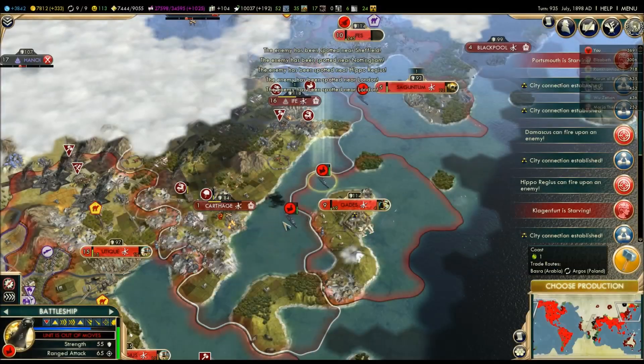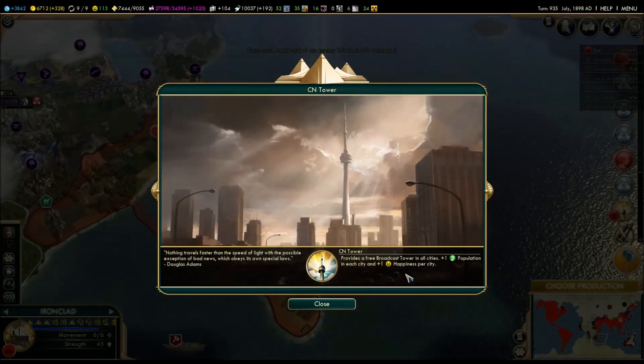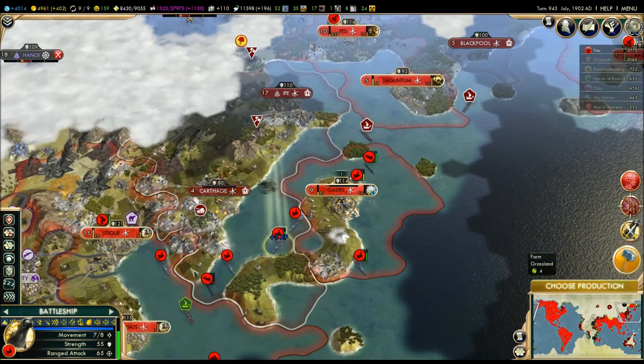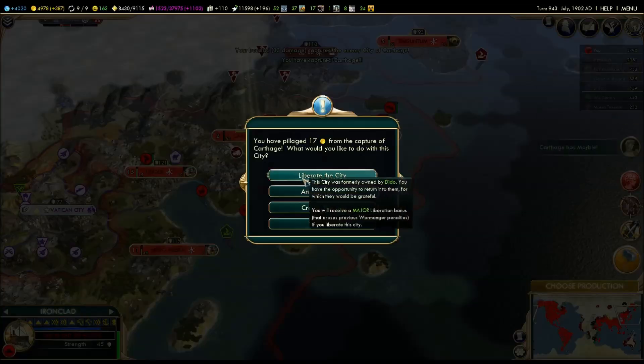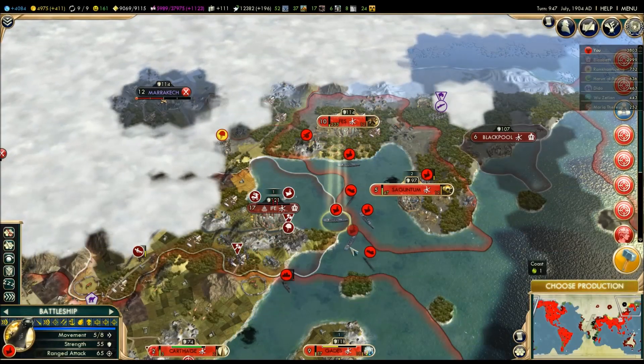Of course it was not that easy. England still had a bigger army — and maybe you saw it right there — Carthago had been conquered by England, so they still gave me a little bit of a fight. But in the end I could pretty much deal with England fine.